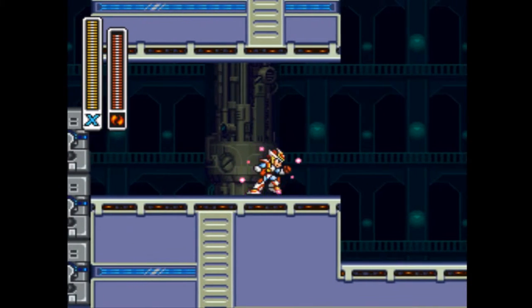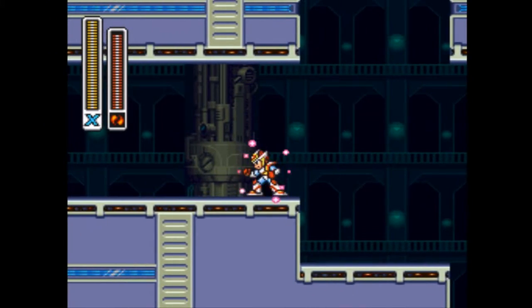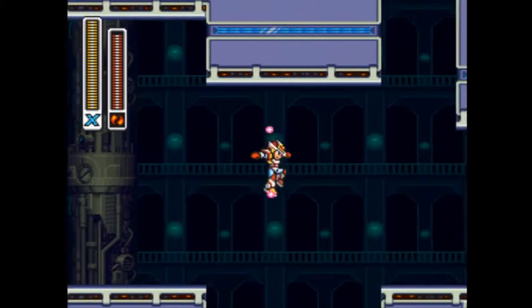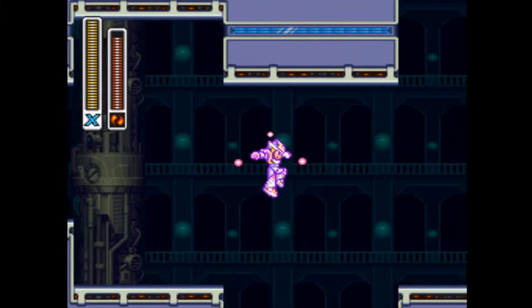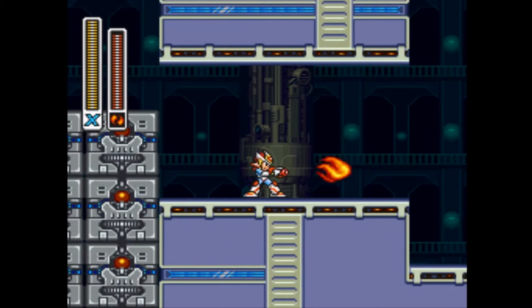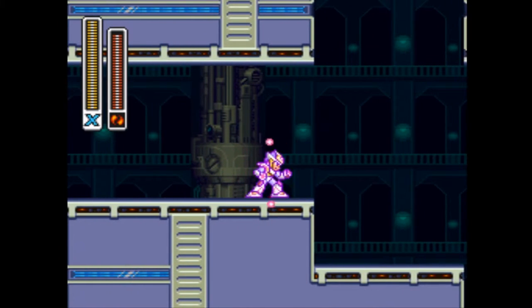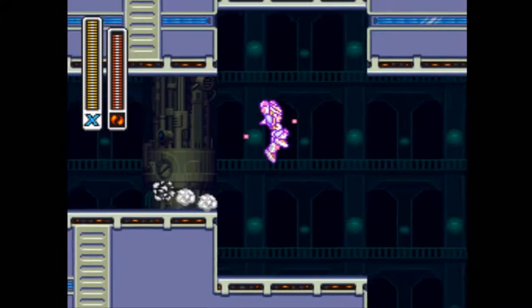It's hard to hold the button and hit the dash button at the same time. Double tap. Double tap isn't working for me too well. Double tap left, double tap right. I fell too much. You gotta get the double tap down — that's the thing. Because if you're trying to hold Y to charge, and then A and B — it's so hard. I'm sorry, I can't do double tap either.